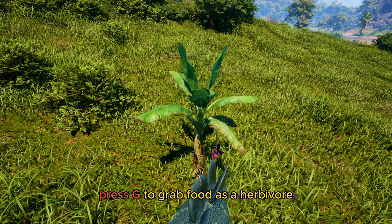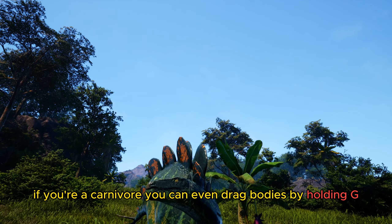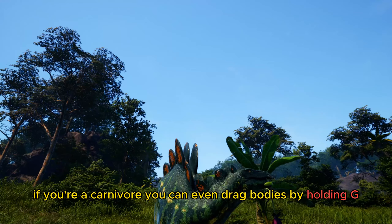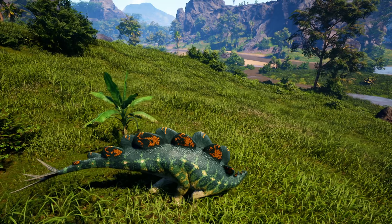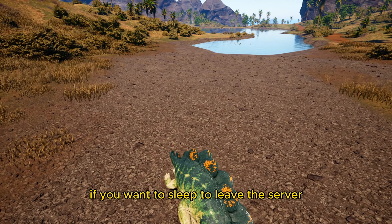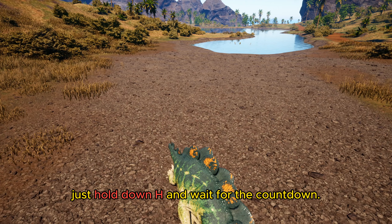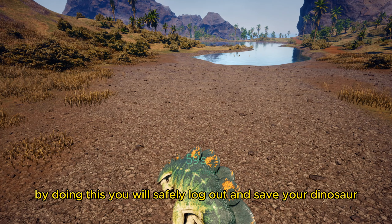You can press G to grab food as a herbivore. If you're a carnivore, you can even drag bodies by holding G. If you need to rest, press H, and if you want to sleep to leave the server, just hold down H and wait for the countdown. By doing this, you will safely log out and save your dinosaur.